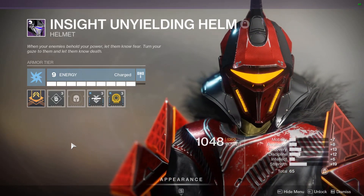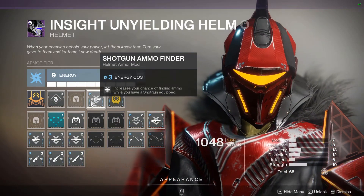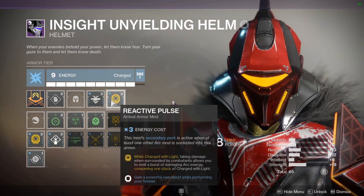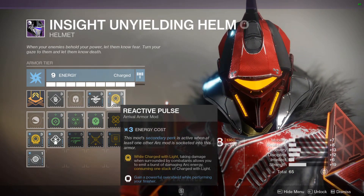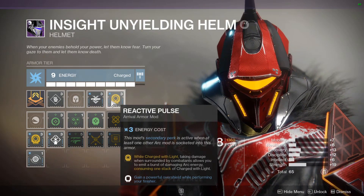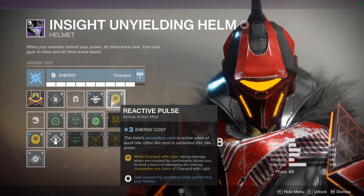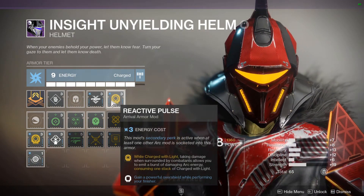Let's break down the armor. On my helmet I have a discipline mod and I'm running Shotgun Ammo Finder — this is pretty important because you want your shotgun available as much as possible. I'm also running Reactive Pulse: while charged with light, taking damage when surrounded by combatants allows you to emit a burst of damaging arc energy, consuming one stack of charge with light. Since I'm running another arc mod I also gain a powerful overshield while performing a finisher. This is like Feedback Fence in itself — I'm stacking this with Feedback Fence for double arc waves going out. I really like this mod because it only takes one stack of charge with light, and if I have four stacks, picking up an orb or getting shotgun kills will fill those stacks right back up. This is a pretty slept-on mod that I haven't really seen anybody use.